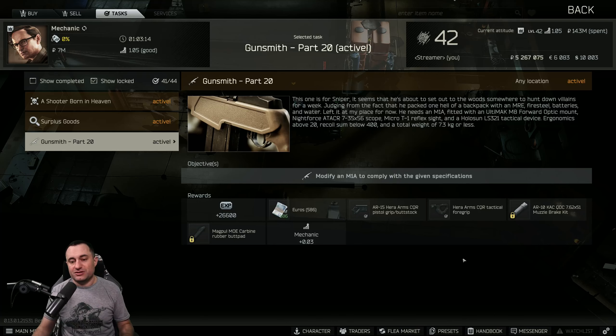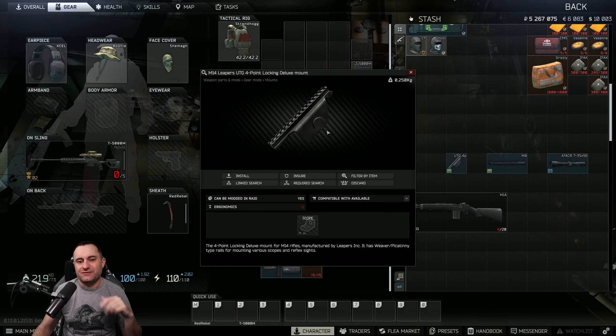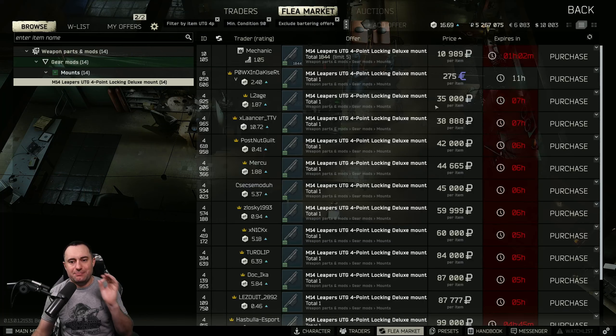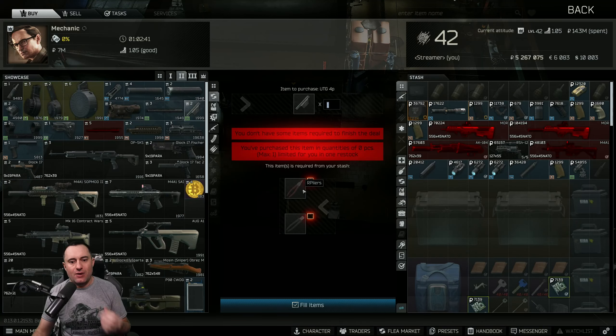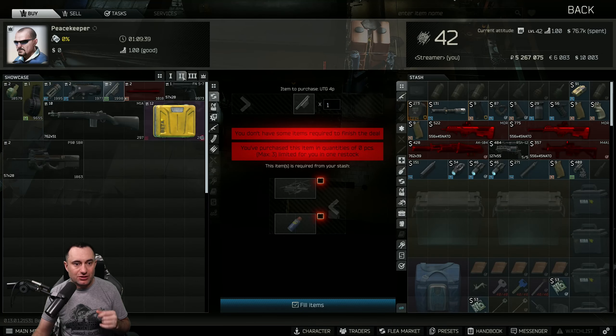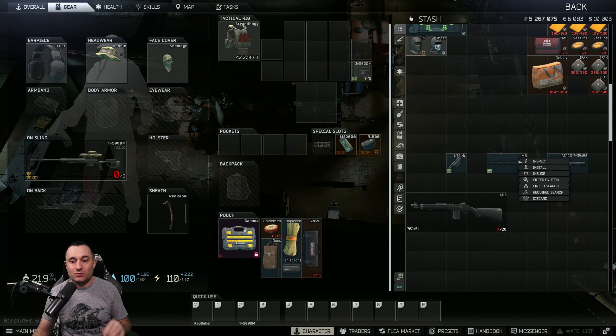The first part you need is the M14 Labs UTG 4-point locking deluxe mount. This is required for the build and can be spendy — right now on the flea market it's around 35–40k. If you have Mechanic 3, you can just buy it for 10k. There are also barters: Mechanic 2 takes round pliers and nippers, and Peacekeeper 2 takes weapon parts and a WD-40.